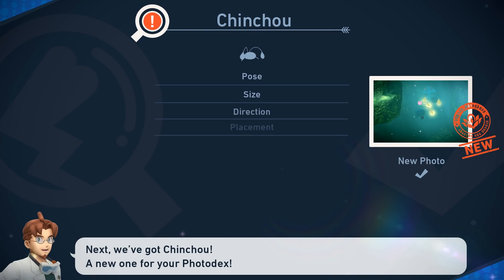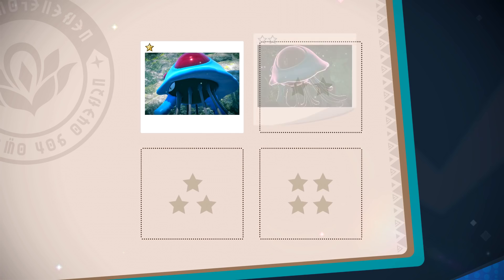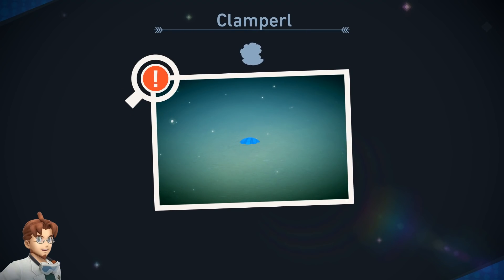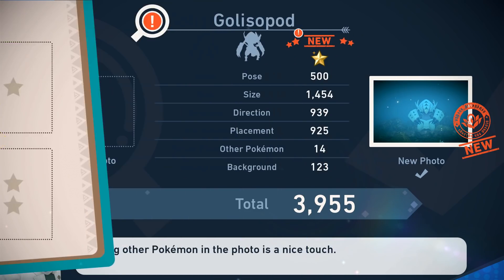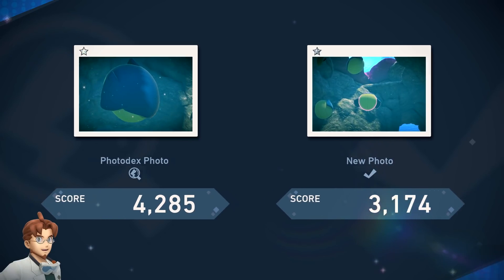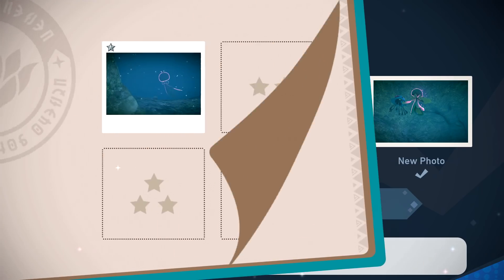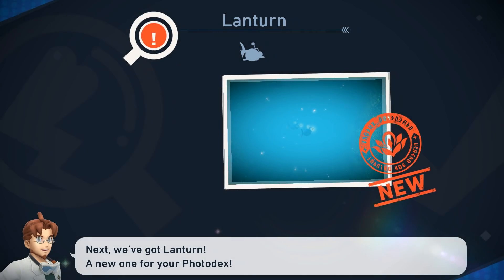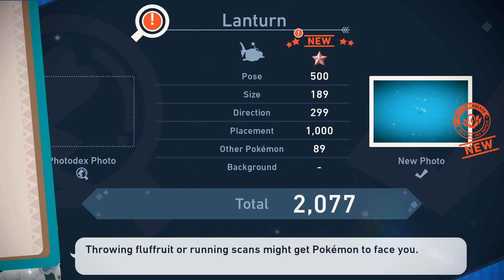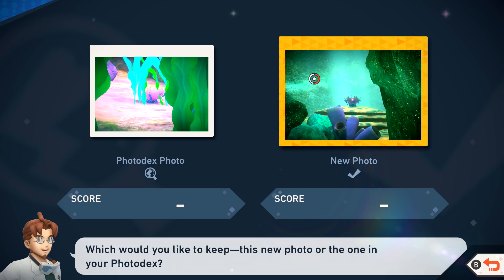Clamperl — once again it's not a very good photo, I just couldn't figure out how to get them out of there. Grapploct — I can definitely get a better photo of this one, but still it was 4,000 points. Wailmer — not a better photo. Octillery — a slightly better photo. Frillish — totally new. Mantine — it's a cool looking photo, but not so much. Lanturn — 2,000 points, I'll take it. And a Crystal Bloom — we don't get a score either way, but I sort of like this photo better.